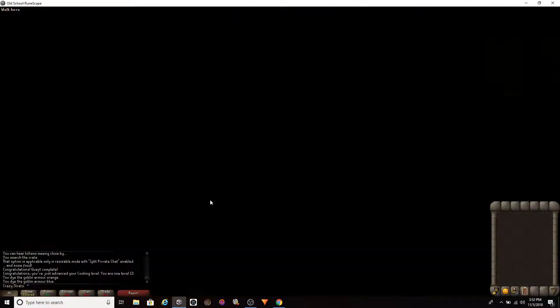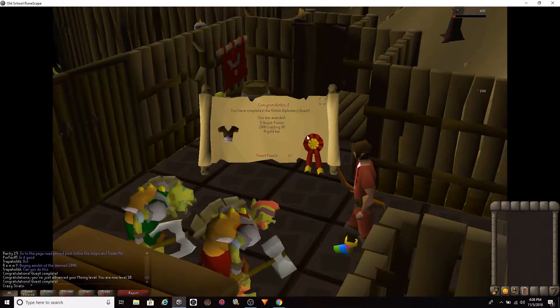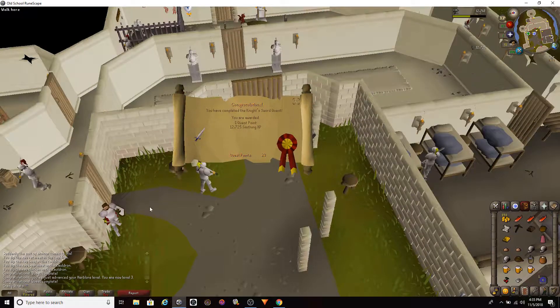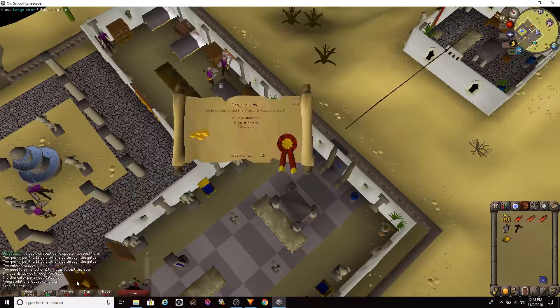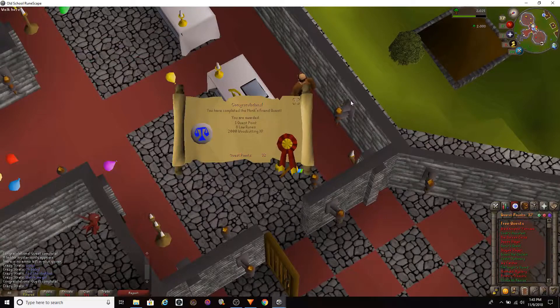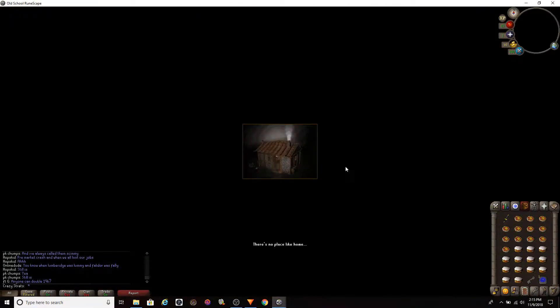Gertrude's Cat, Romeo and Juliet, Dwarf's Quest, Goblin Diplomacy, Druidic Ritual, Knight's Sword, Imp Catcher, Priest in Peril, Vampire Slayer, Sheep Herder, and Monk's Friend. Now we have enough quest points to do Dragon Slayer, so we're gonna get right into it.